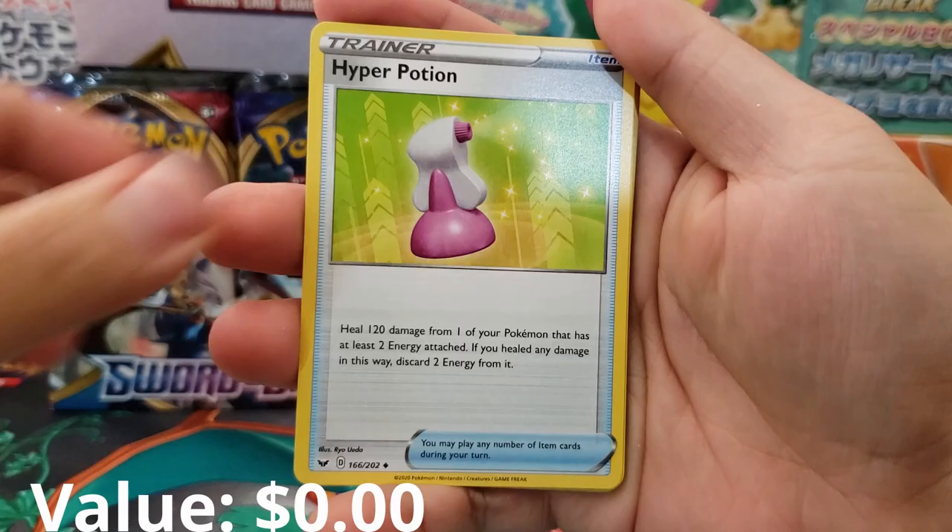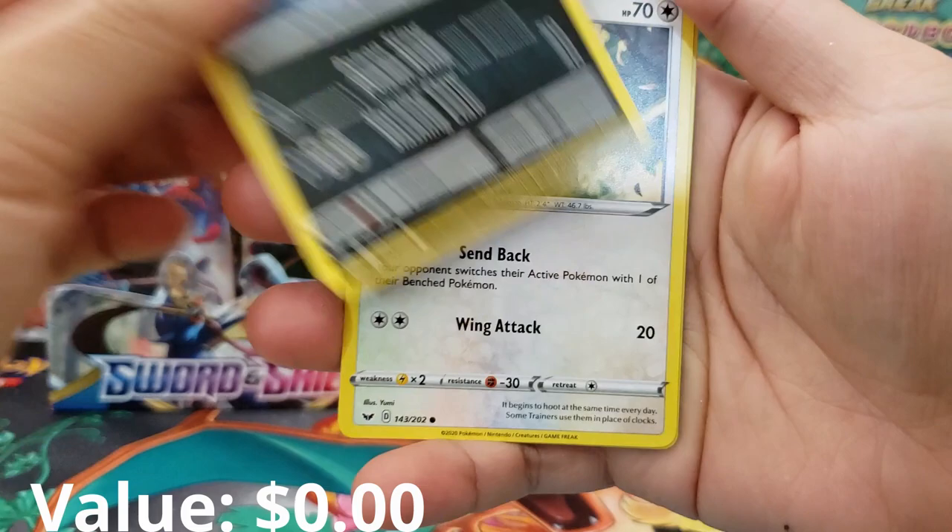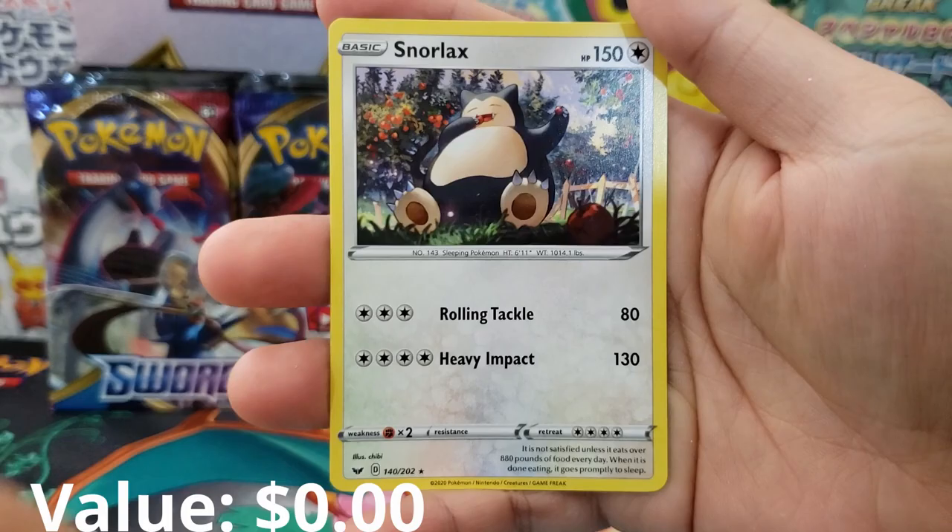We got Kingler, Hyper Potion, Gloss Fueler, Goldeen, Koi Fish, Diglett, Scroopy, the Owl, Chinchou Holographic Reverse, and Snorlax as our rare.